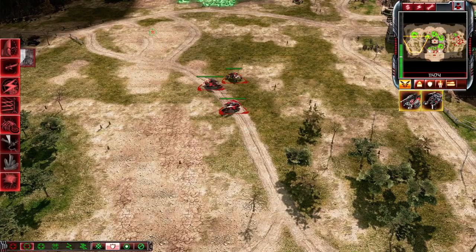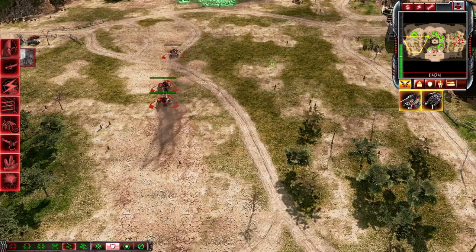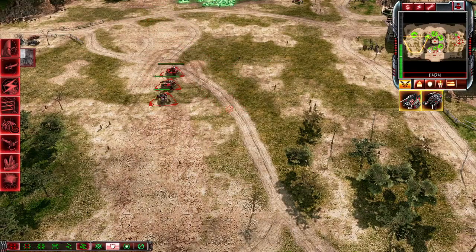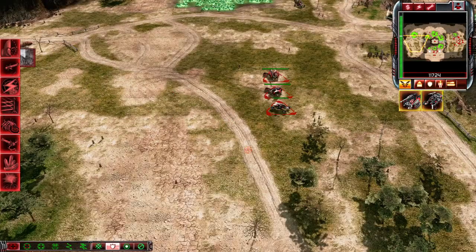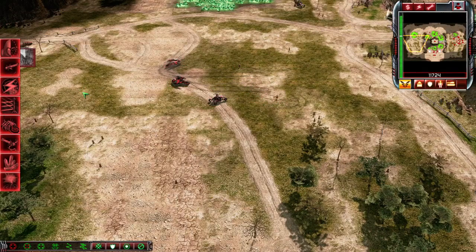Now for some handy unit commands. For attack move, press A. Reverse mode, D. Waypoint mode, ALT. Planning mode, CTRL-Z. Aggressive stance, ALT-A. Guard stance, ALT-S. Hold ground stance, ALT-D. ALT-F for the fourth stance. To stop all units, press S. And to select all of your units, press Q. To select all matching units, press W.